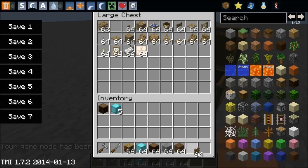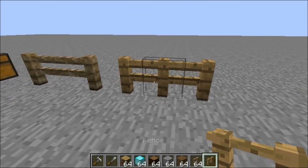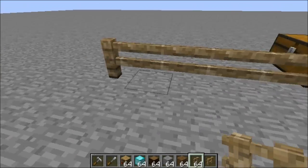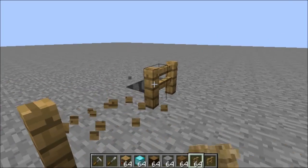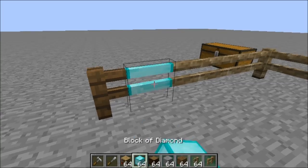The Carpenter's Barrier, which is basically a Carpenter's fence, has a different model from the normal fence. Normal fences have a post for every section, but this one is much cleaner and in my opinion looks a million times better. I absolutely love it — the normal fence is just too plain. Same thing applies: you can right-click and change it to whatever you want.